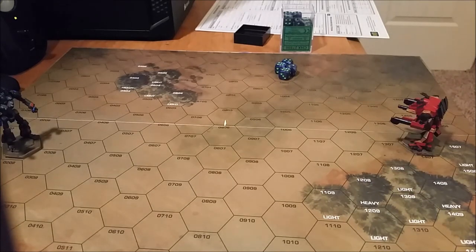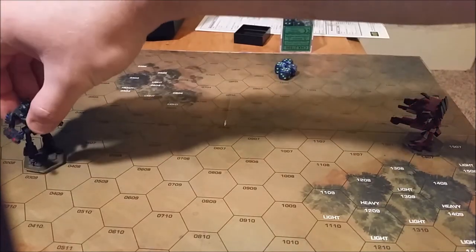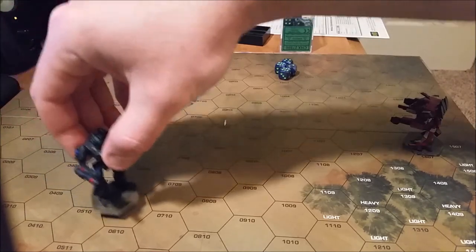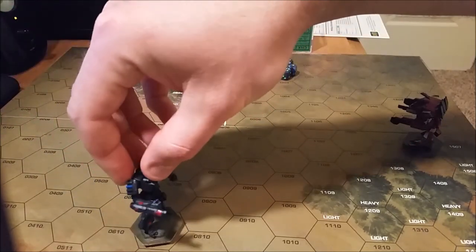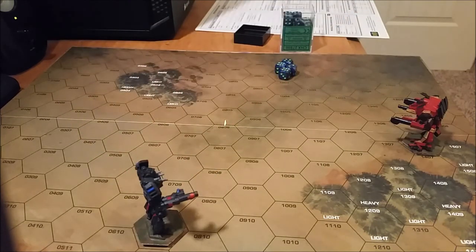Now we're going to do this as though two battle mechs are fighting each other. The Battle Master is going to be running 6 hexes — 1, 2, 3, 4, 5, 6. He expended his 6 movement points but only covered 5 hexes. The 5 hexes are still good for a 2 defensive modifier as a target, so we throw a 2 in the front. And since he ran, it's also a 2 in the back.